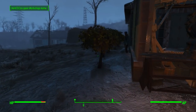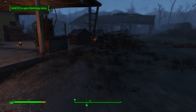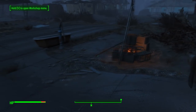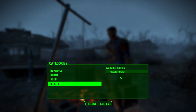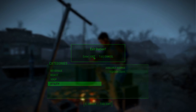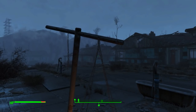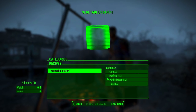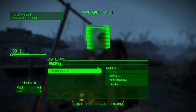These three things you should always have up in your settlements because combined with purified water, which I'll also show you how to get, they create vegetable starch. Three mutfruit, three corn, and three tato plants plus purified water will allow you to create as much vegetable starch as you want.